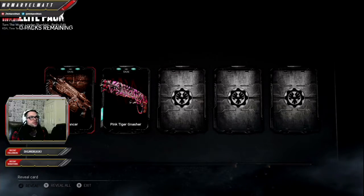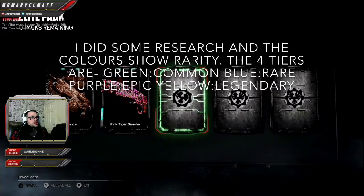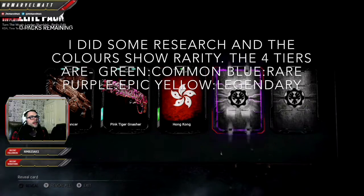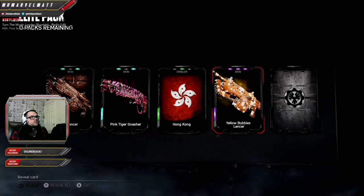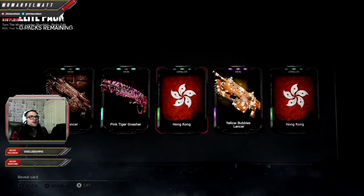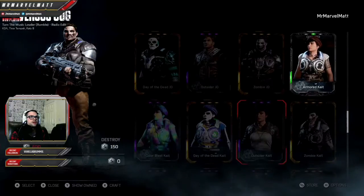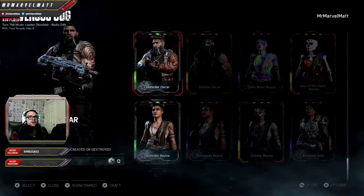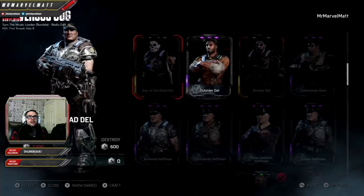So the blue means customisation. The green is like a challenge card, or an emblem or whatever. Ooh, I like that. Sick. Doubles already. I don't know if I've got any characters. Oh yeah, I got that - was it Outsider Asuka? No, I got Outsider Adele, that was it.